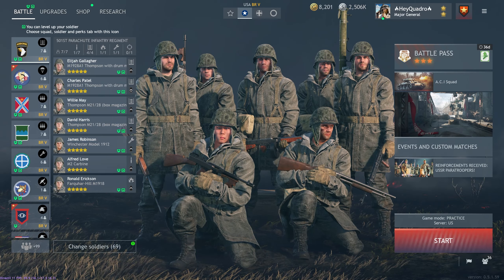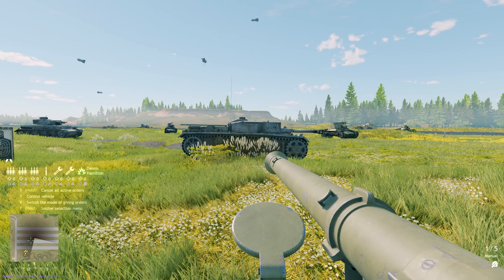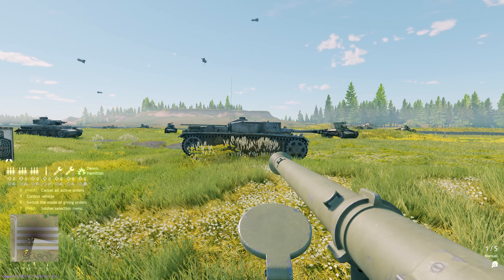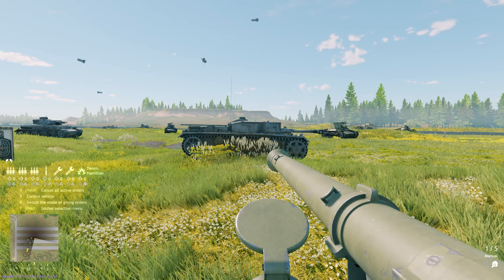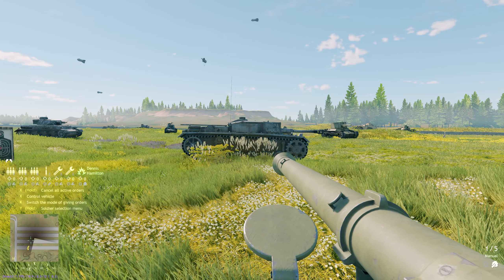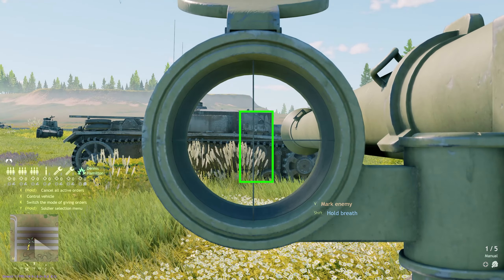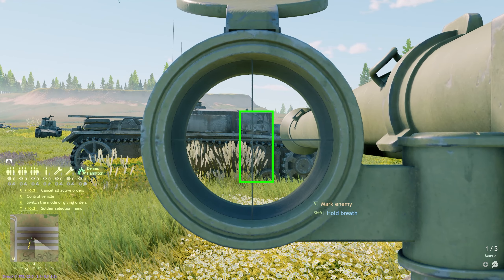Starting off with the StuG 3F — this is a casemate vehicle, so flanking it should be very easy. If you need to disable its transmission or tracks you can, but we're going to want to aim towards the front edge of the vehicle right about here. Once we do that, it's easy to take it out with just a single rocket.